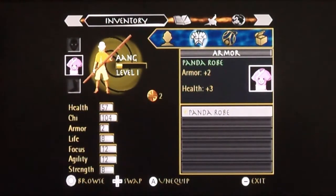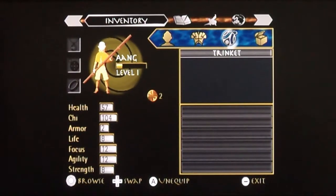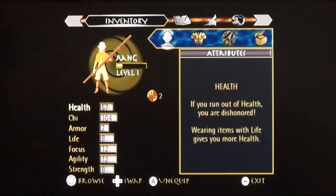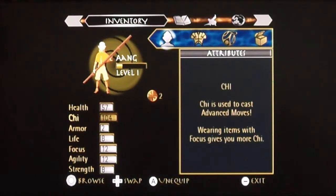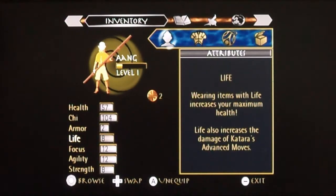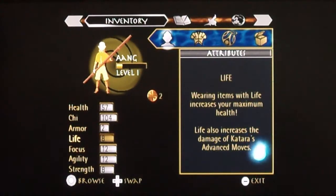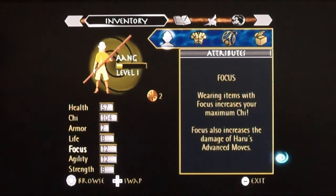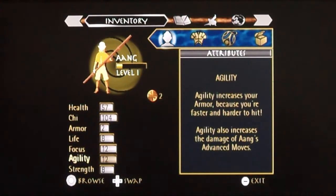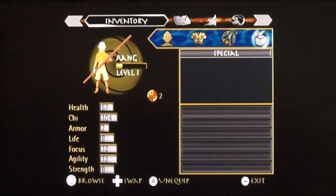You pick up loot, there are items you can equip to change your stats. You've got six item slots: headgear, armor, foot gear, and three accessories — a necklace, a pendant, and a ring. There are four characters: Aang, Katara, Sokka, and Haru. Equipment that increases life stats also increases Katara's advanced move strength, focus for Haru, agility for Aang, and strength for Sokka. Moves that increase Aang's agility also increase his bending attacks.